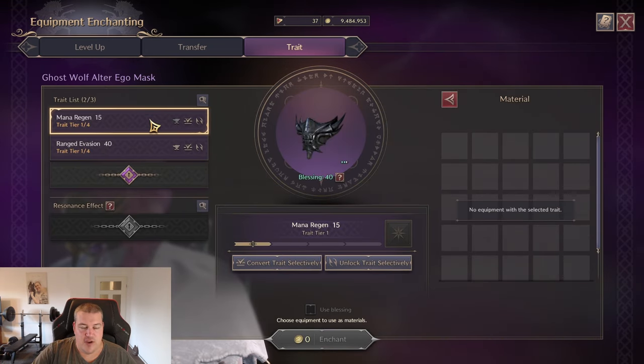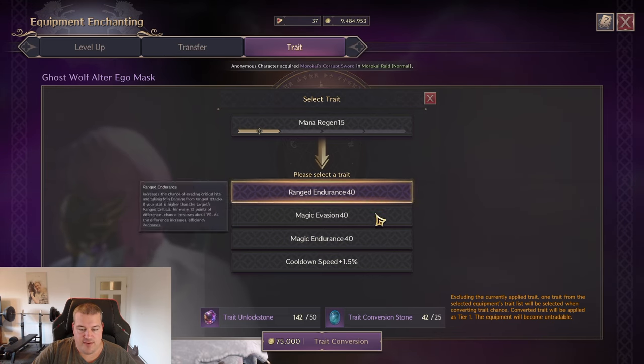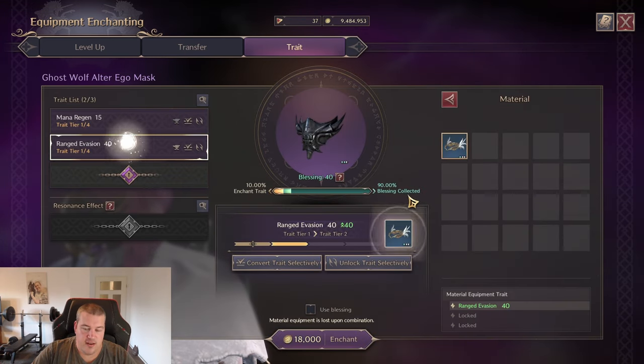If you have a trait you do not want — for example mana regen — you can actually change it. By using unlock stones and trade convergence stones together, you can change one of your existing traits into something else. Those are the basics of the trait system.